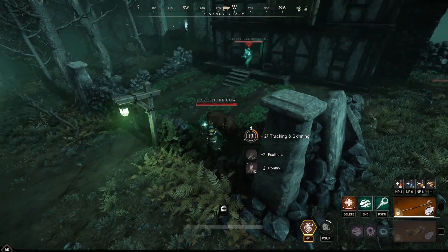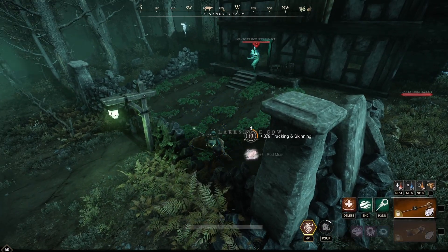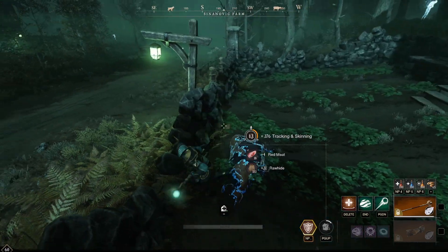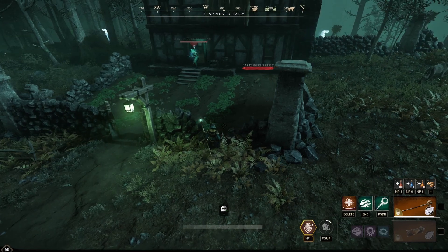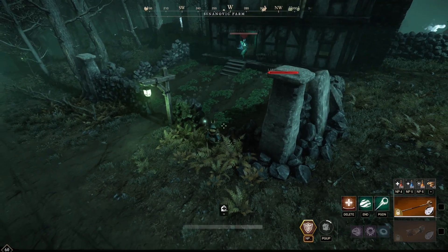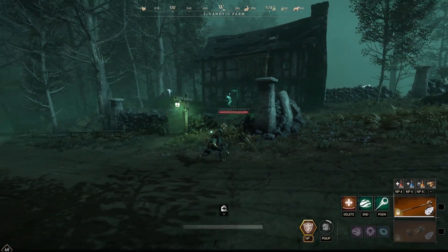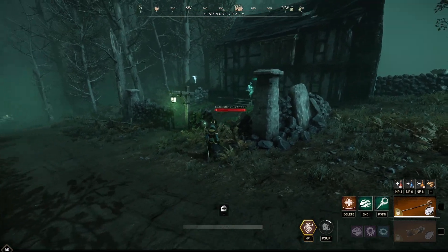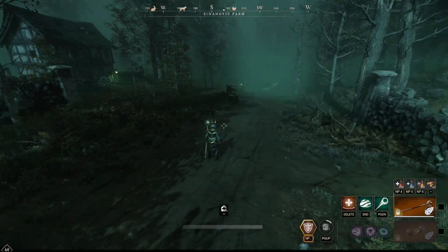This was basically my starting litter farm. Back in the day this cow is a one-shot — he drops between 30 and 35 rawhide. He respawns every minute; he used to respawn every 15 seconds, so you'd just hit him, skin him, hit him, skin him. But sadly it doesn't work anymore.